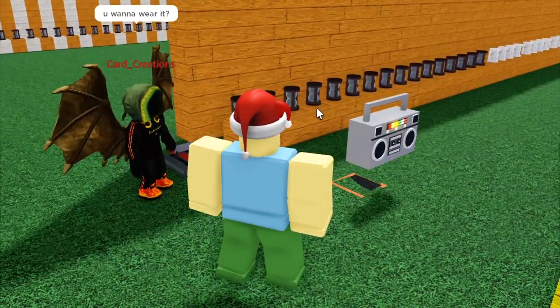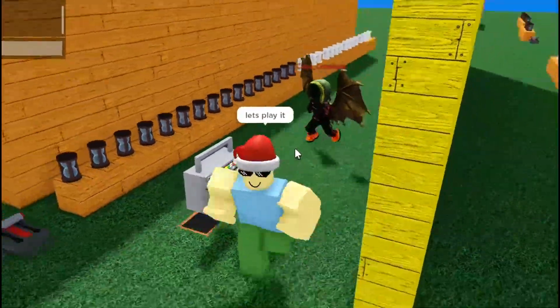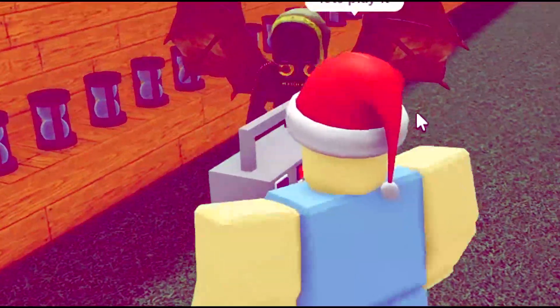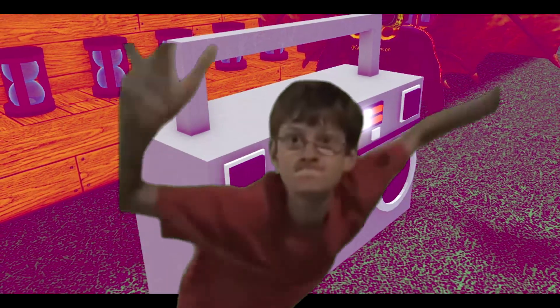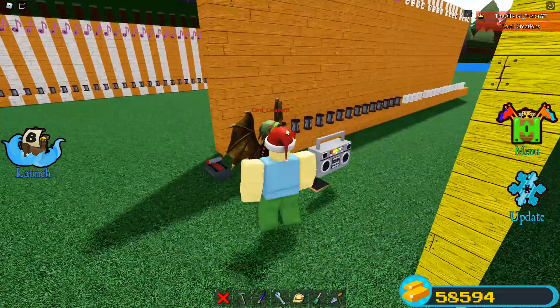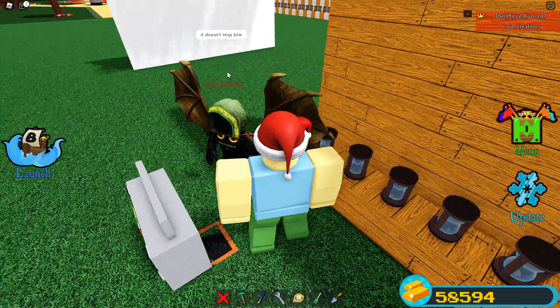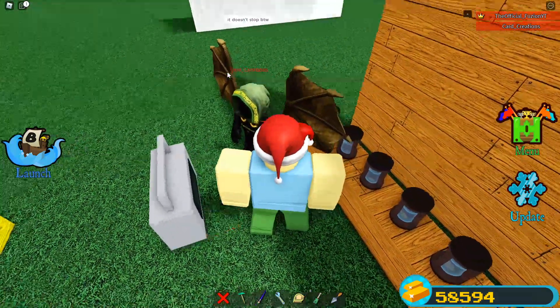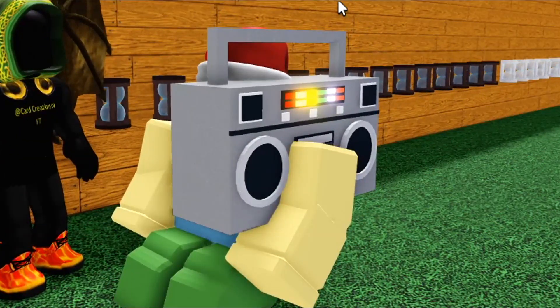Here's the music box — or boom box, whatever you want to call it. It actually looks pretty sick and it works. You can literally hold it on your shoulder. Let's have him play it. For those who don't know what that song is, that's a rickroll! It's very epic. You're probably wondering how you even get a song inside there. Once the song starts, it does not stop. Basically, you just sit in the chair and anchor it to yourself so you can carry it around on your shoulder.